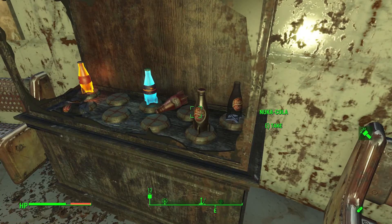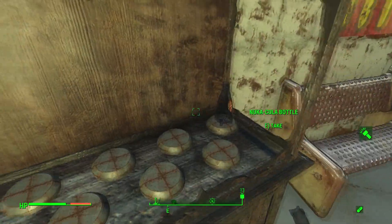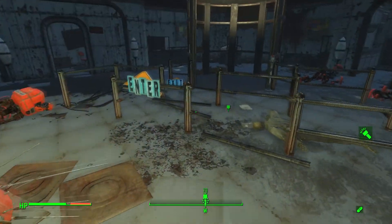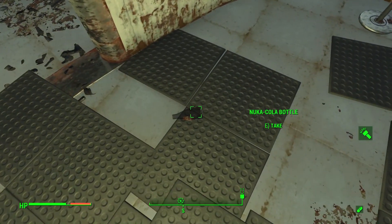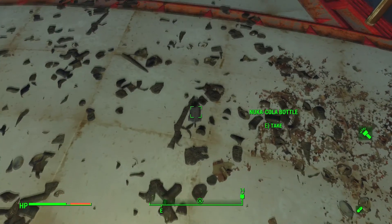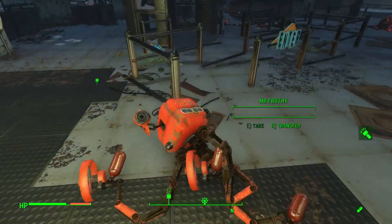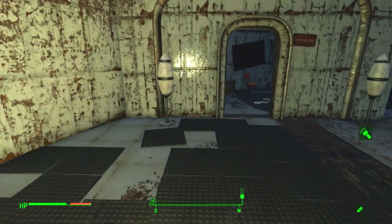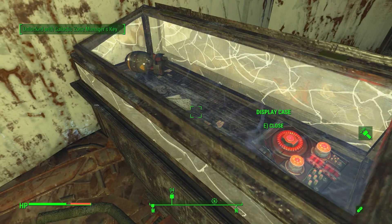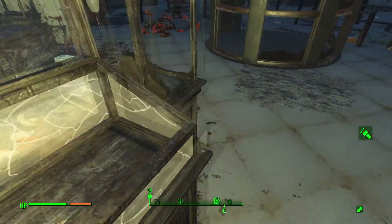We've got Nuka-Cola, Nuka-Cherry, Nuka-Cola Quantum, Nuka-Cola Victory, and a nice little display case here. Thank you to whoever it was who told me in the comments how to throw things — look at this, I can throw things now! I can throw it just a little bit, or I can throw it a lot. Thank you! It's the R button, I guess it's default on PC. Wow, I didn't even see this — let's unlock this with the Galactic Zone Manager's Key and help ourselves to a Star Car and a Mini Nuke. Gosh, how did I miss that? I totally overlooked it.